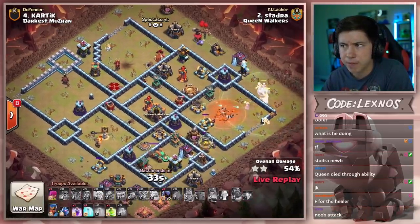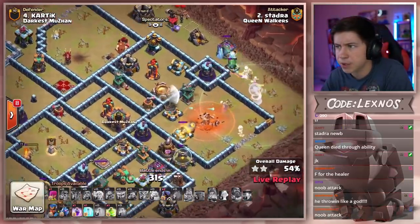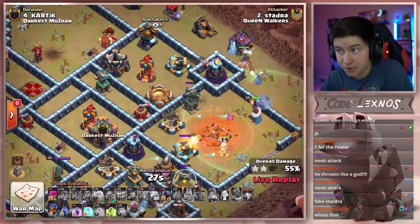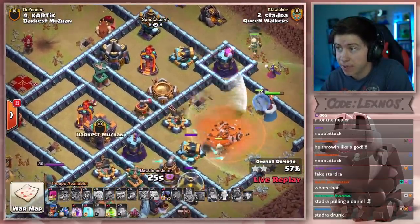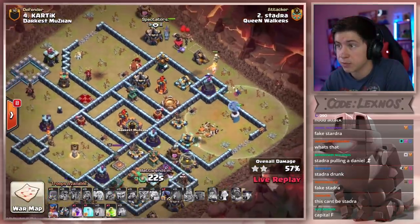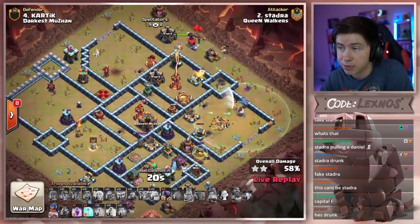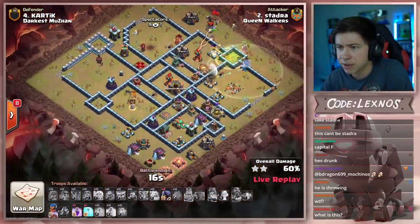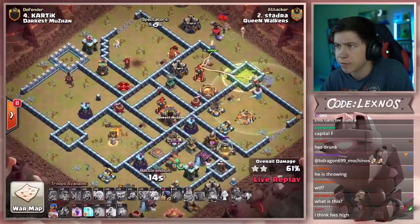Pops the warden ability. Super witch goes into that poison. The new giga poison after the maintenance break is just OP — absolutely demolishes that witch. Holy crap. Sends the RC with only twenty seconds to go from the top side of the base. This is going to be low percent. Needs to use the rage and the freeze for the RC.